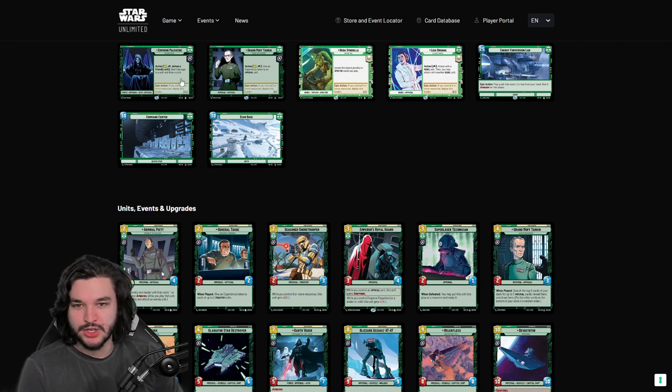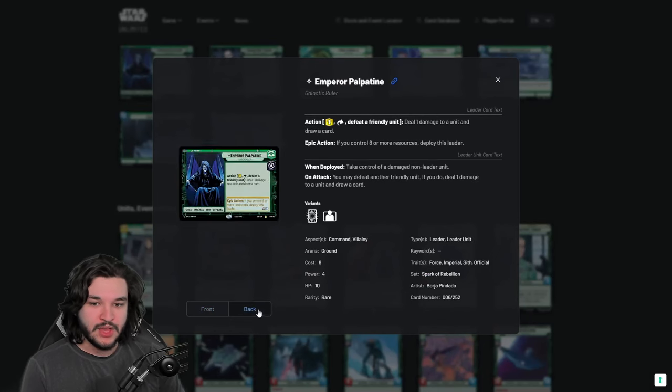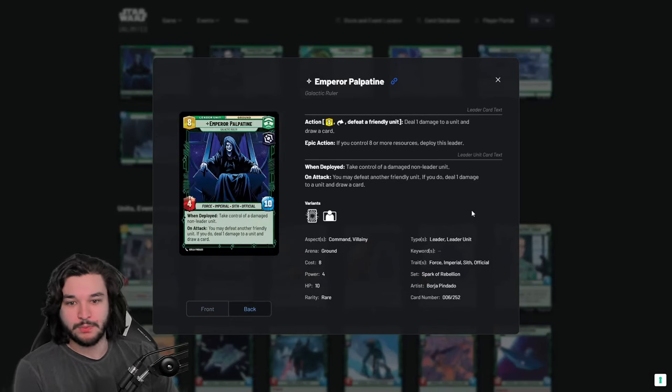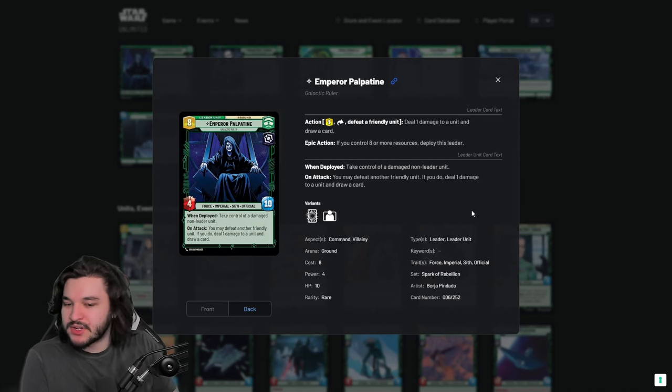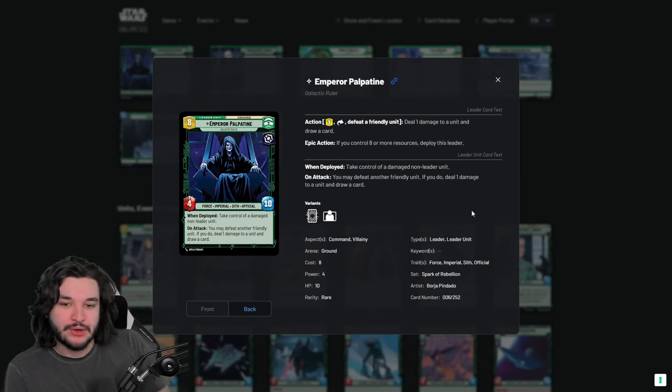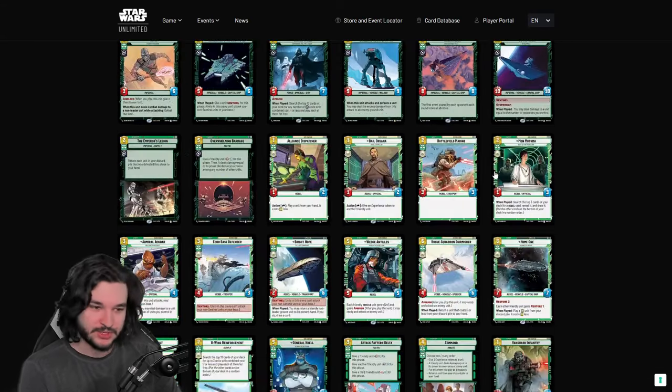Starting us off, we have Emperor Palpatine. I'm going through these from the Star Wars Unlimited official website. Palpatine is one of those leaders that I feel is poorly placed in the meta. He has a very strong ability — the action to ping units and draw cards — and the flip side is arguably one of the most powerful things in the game, playing a 4/10 that takes control of a damaged unit. However, it's too expensive and there are too many aggro and tempo decks.